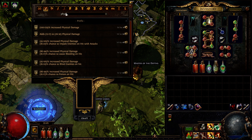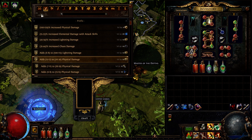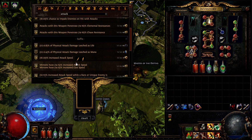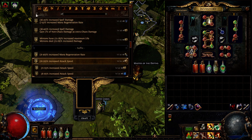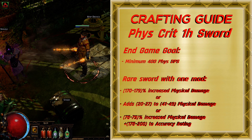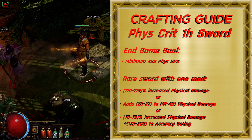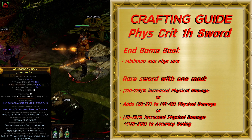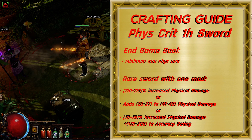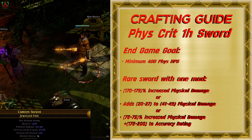Here are the best mods you can add. For end-game, your goal is to craft a minimum of 400 physical DPS. To get this minimum, you can craft a rare weapon with just one mod and then add the rest of the mods with your crafting bench. That one mod can be Merciless increased physical damage, or Flaring adds to physical damage, or even hybrid tier 1 or tier 2 physical damage and accuracy. If you get one of these mods in combination with tier 2 or tier 1 attack speed and add the rest of the mods with the crafting bench, you can expect between 450 and 500 DPS.